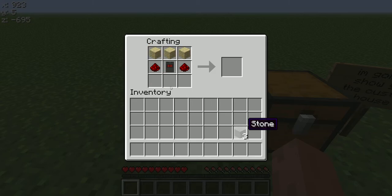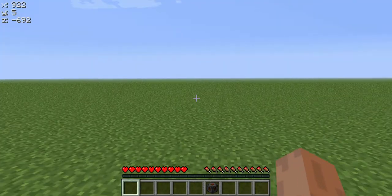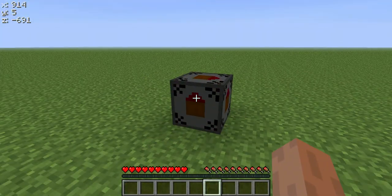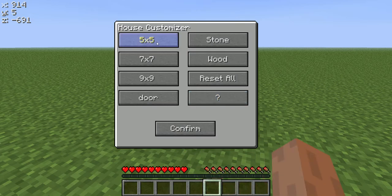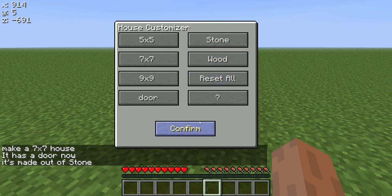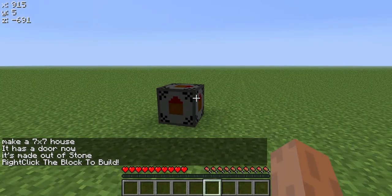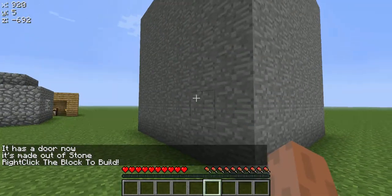You go out and make it like that and that to make your customizable face. Then you just go right here. You left click and you say what do I want — I'm going to do seven times seven with a door and stone. Now it goes configure. Then I hit E and then I hit it. There is the seven by seven.